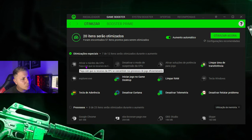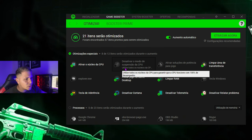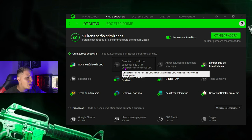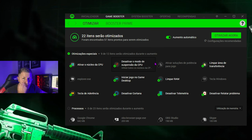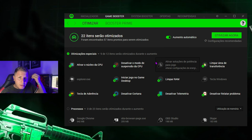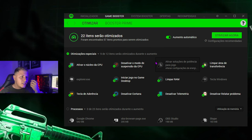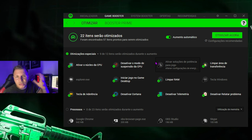Faça com que todos os recursos da CPU se concentrem nos processos de jogos — você pode deixar ativado. Aqui: utilize todos os núcleos do CPU para garantir que o CPU funcione com 100% de desempenho. Eu pesquisei muito isso. Inclusive, eu já trouxe até um vídeo aqui no canal pra aumentar o desempenho. E aqui, basicamente, um programinha que tá fazendo tudo isso mais fácil.